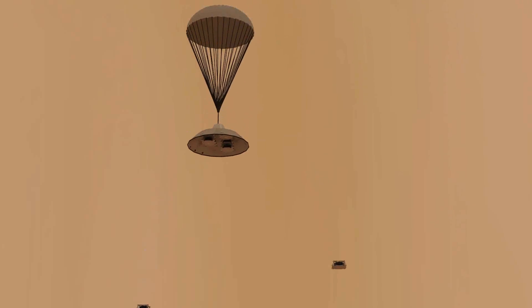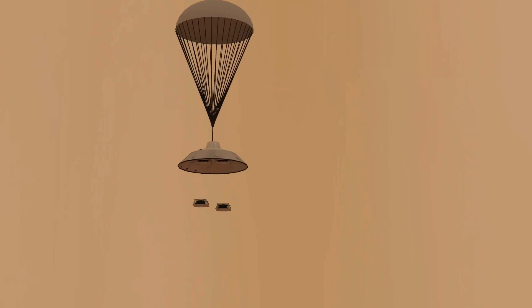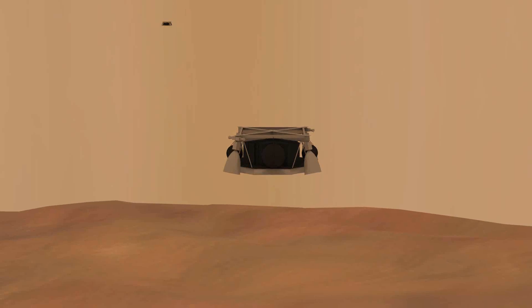Once the second phase has been reached, the Caesars will separate themselves from the machete and navigate themselves down to the beacon.